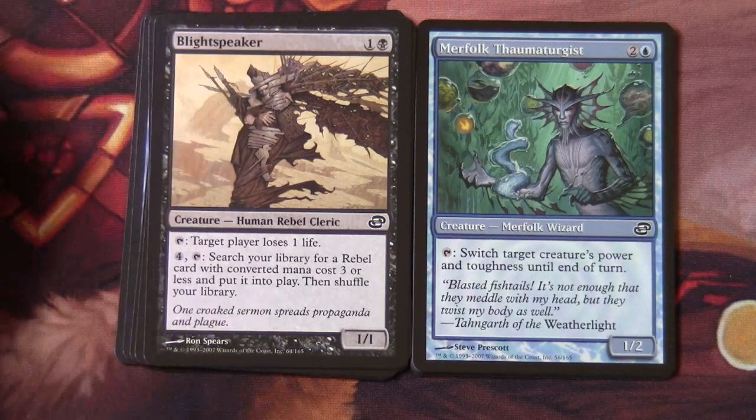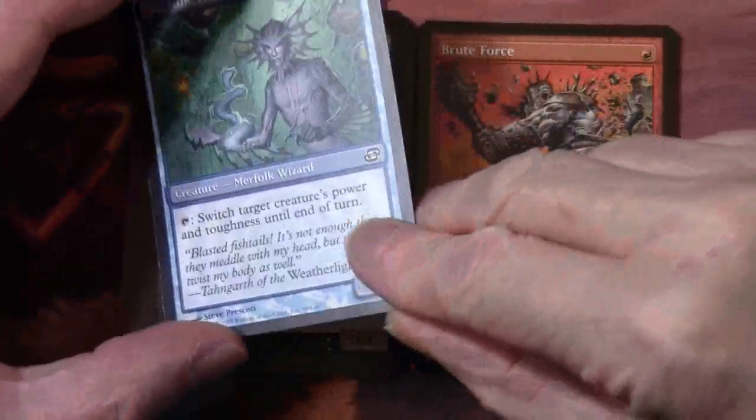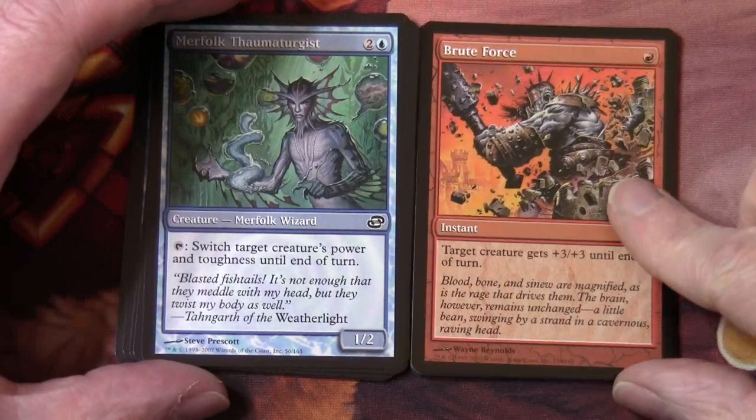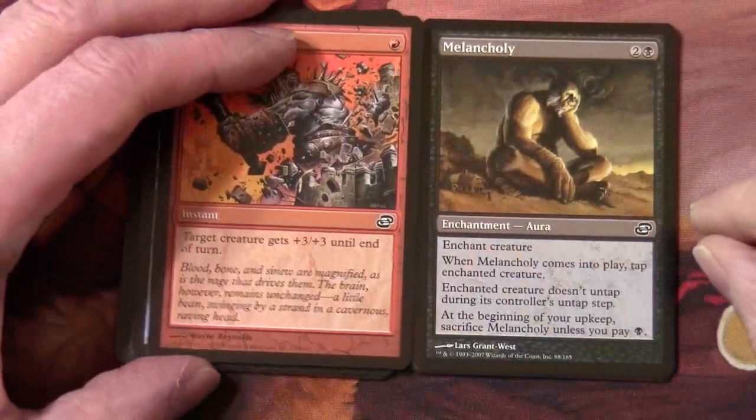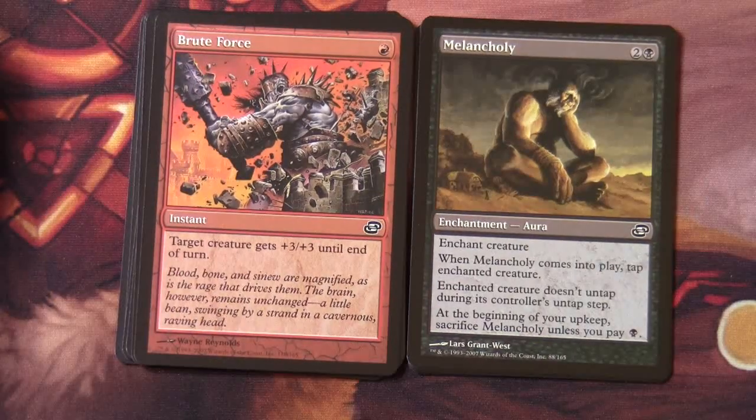We have Merfolk Thaumaturgist — two and a blue, a 1/2 creature merfolk wizard. Tap: switch target creature's power and toughness until end of turn. Another Brute Force, a Melancholy — two and a black enchantment. When Melancholy comes into play, tap enchanted creature; that creature doesn't untap during its controller's untap step. At the beginning of your upkeep, sacrifice Melancholy unless you pay black.